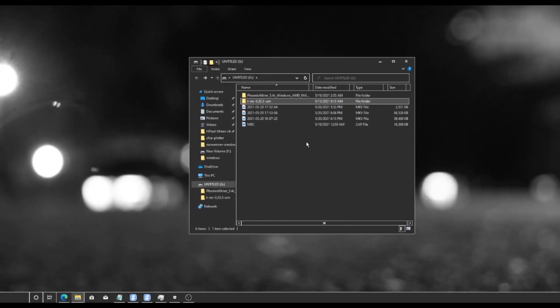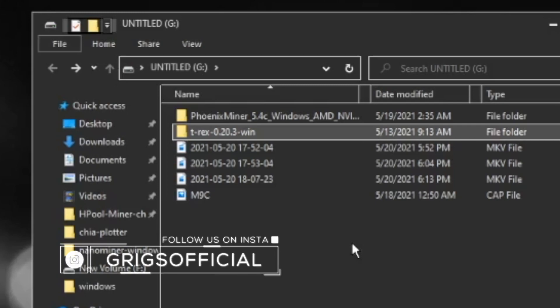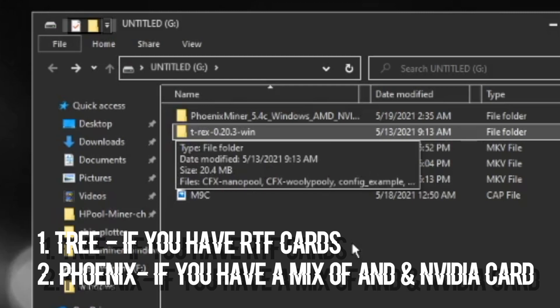We have our crypto wallet, so it's time to start mining. Download links for both T-Rex and Phoenix Miner are in the description. T-Rex Miner is better if you have Nvidia cards. If you have AMD cards, or a mix of AMD and Nvidia cards, use Phoenix Miner, because Phoenix supports both AMD and Nvidia mixed setups. We will configure it in the miners now.